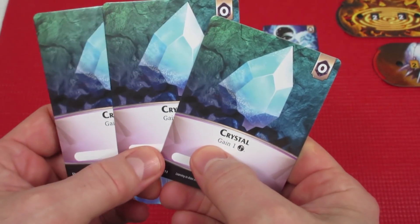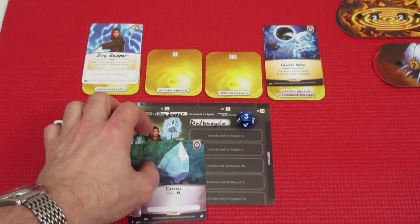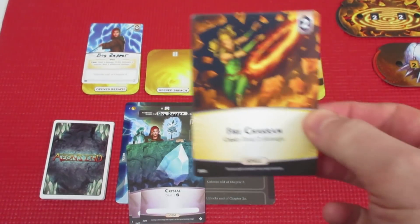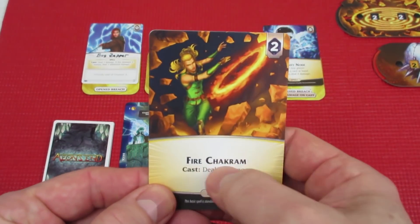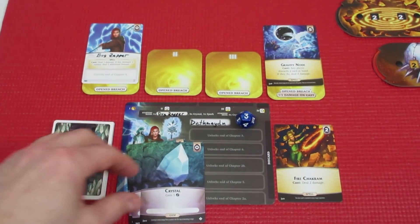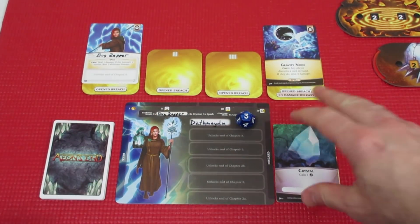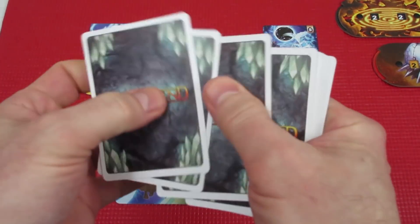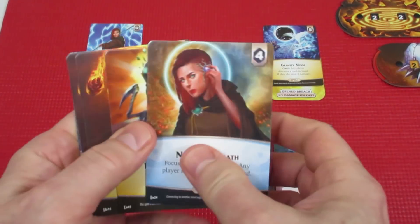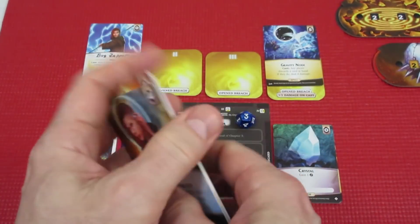She has 3 Aether remaining. We're just going to go all damage — she's going to get the Fire Chakram, deal 2 damage, costing 2. That leaves 1 Aether left over, but she can't spend 1 Aether on anything, so we're going to discard all her Aether Gems. Grabbing 5 for the next turn. She's only at 3 health — that's so dangerous. Her new cards are Neural Net, Spark, Spark, and Kyanolith.